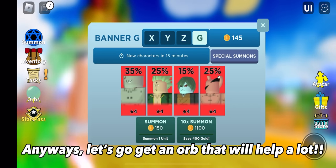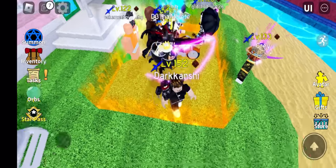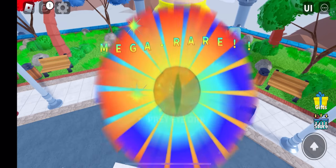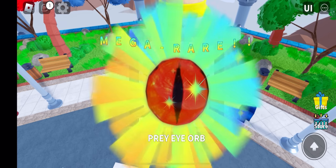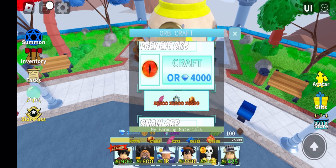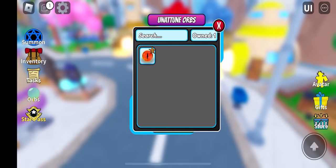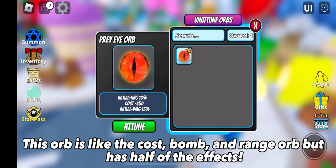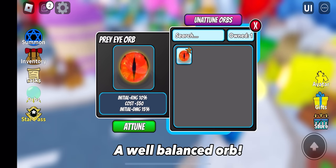Anyways, let's go get an orb that will help a lot. Here it is — the Prey Eye Orb. This orb increases damage, range, and reduces placement cost. Looks pretty cool, like a dragon's eye. This orb is like the cost bomb and range orb but has half of the effects — a well-balanced orb.